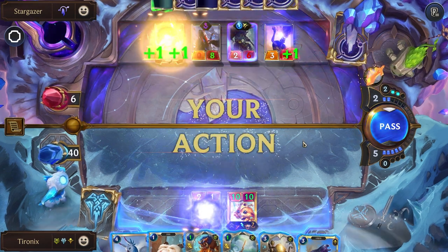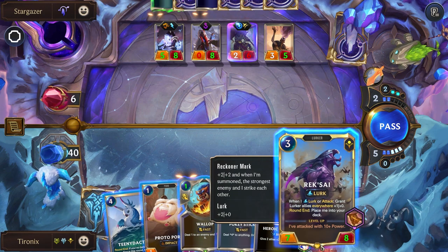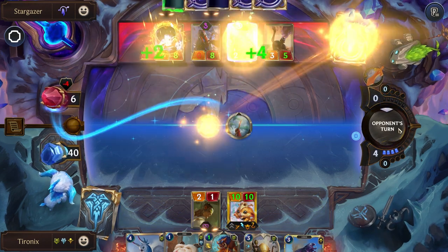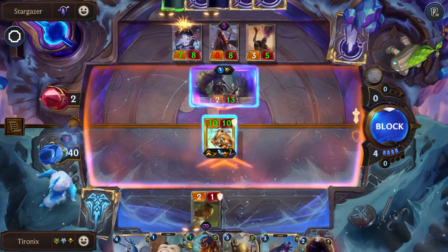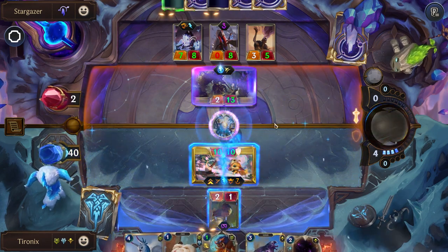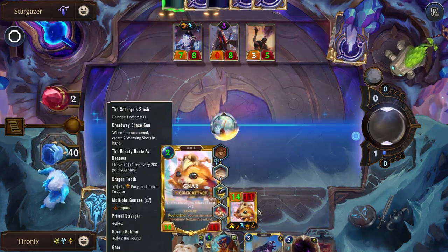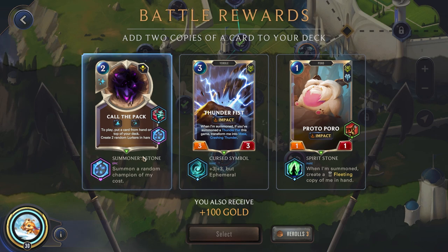I see the heavens aflame, gods burning in starfire — a bit annoying that they did that. We'll still start off with a Pokey Stick. Let's use this just to kill their one unit so he doesn't heal their Nexus again next turn. Then he generated a Pokey Stick and we can end the Nexus. Very nice.